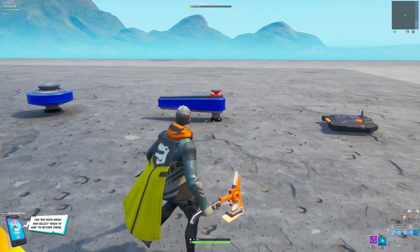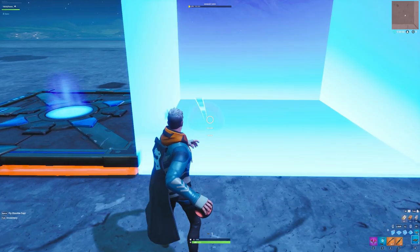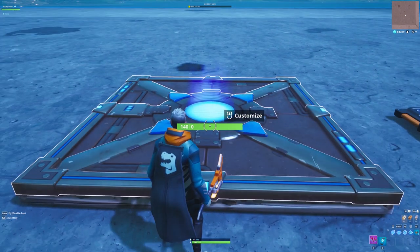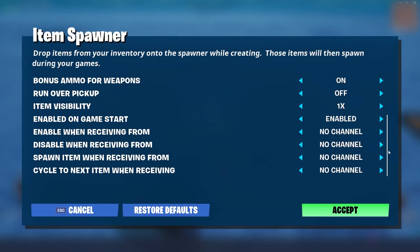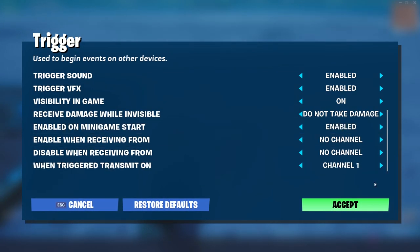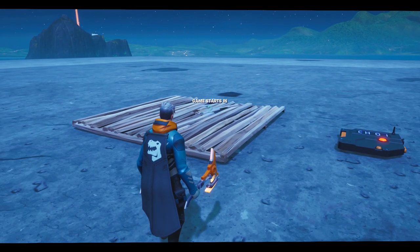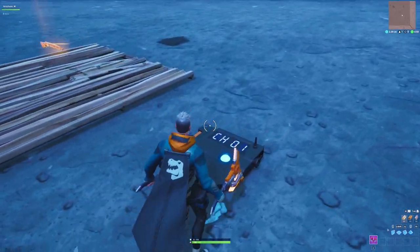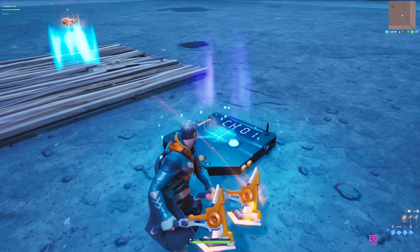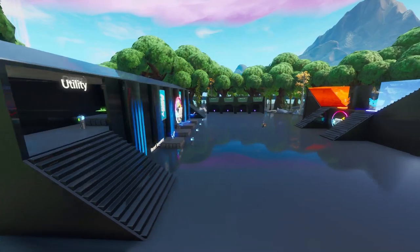That can be a button, a trigger device, or even a bumper. Set it up as you want, and then the important thing is you set the item spawner option 'cycle to next item when receiving' to one channel. Set that same channel on the button or trigger device. As soon as you trigger the device, the item in that spawner will cycle and give you the next item. This can be very efficient if you sort them by shotguns or consumables — especially helpful in zone walls maps or 1v1 maps.